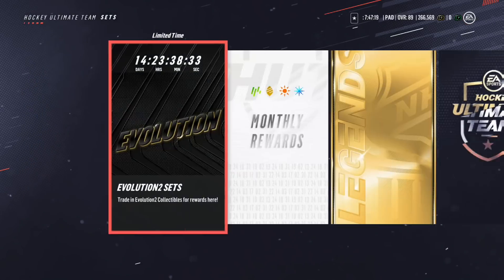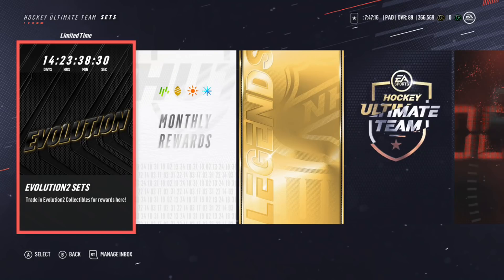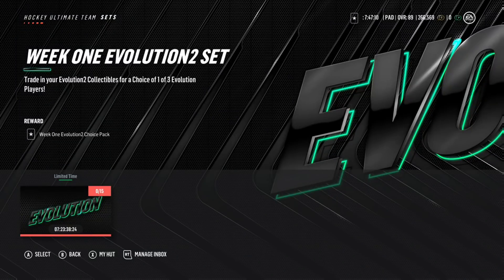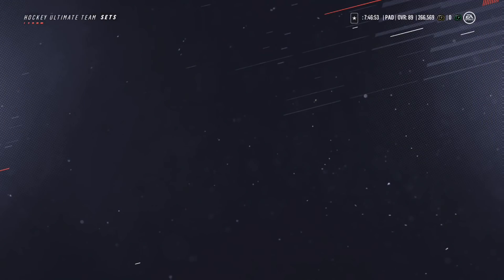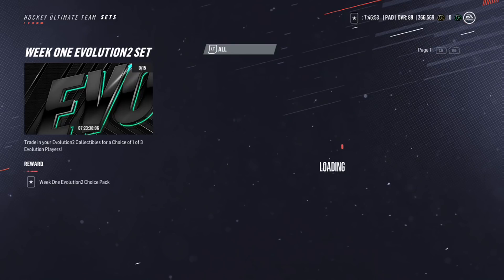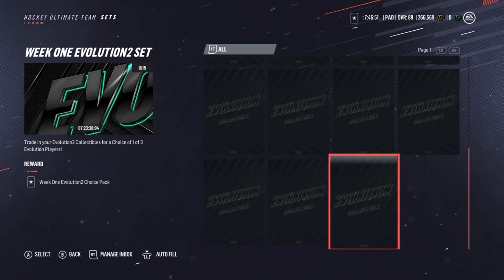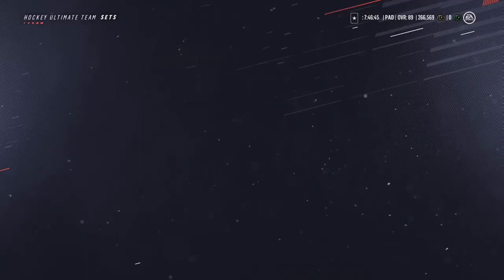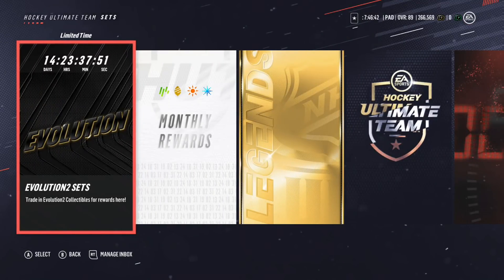Let's review this set real quick. It's going to be available for 15 days. This is the Week 1 Evolution 2 set. You trade in 15 Evo 2 collectibles and you get a choice pack of one of three evolution players. So you trade in 15 of these evolution 2 collectibles and you pick one of the three players offered.